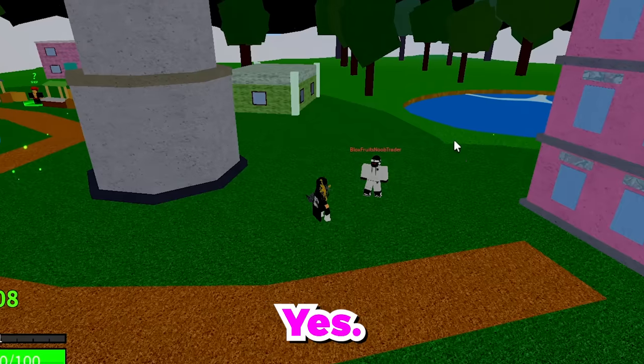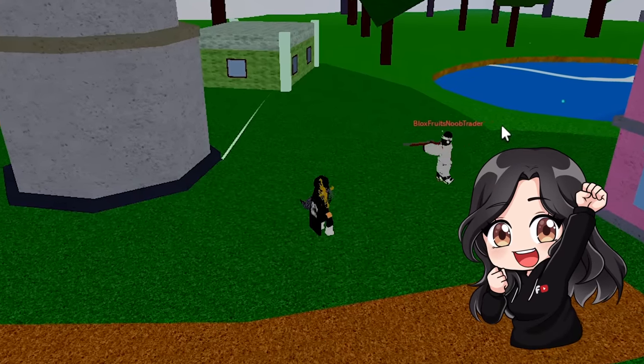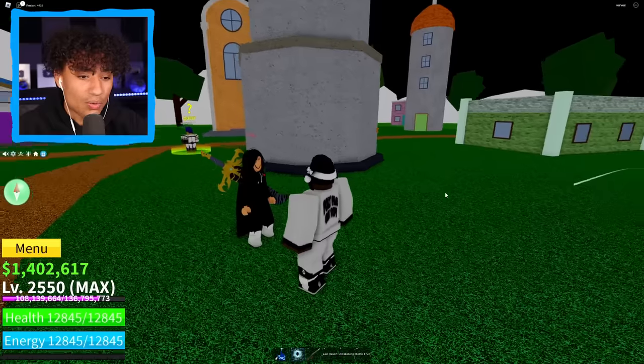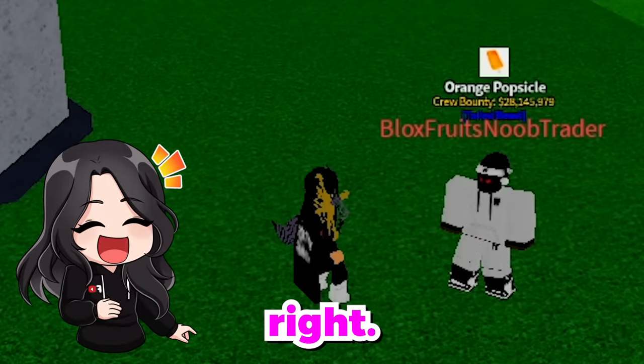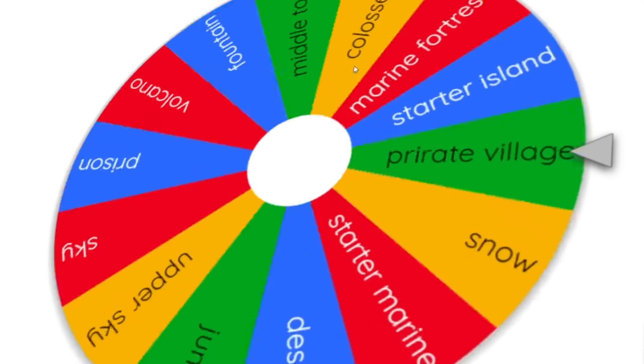Jilda, it is officially round two — what are you going to do different? Are you going to find the fruit this time? Yes — honestly the first one, I was just, you know, testing the waters. Get it? The waters. You're not funny. Every time you find the fruit, I give you a hundred thousand Robux. Let's go ahead and spin the wheel to see the next place I'm going to be hiding the fruit.